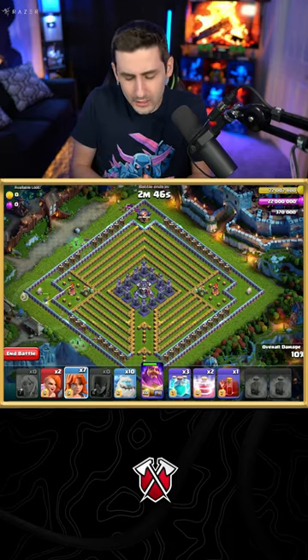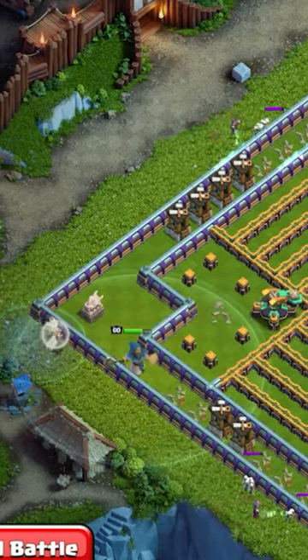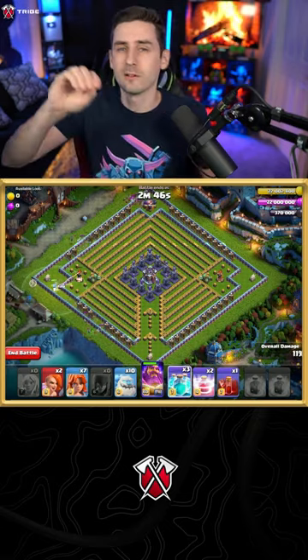You're going to pull the Warden with the recall and clone up healers. I'm going to clone up my healers to clear that side. Then the Warden will clear the right side.